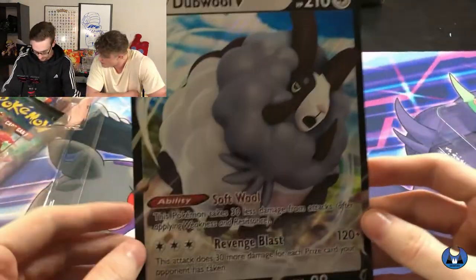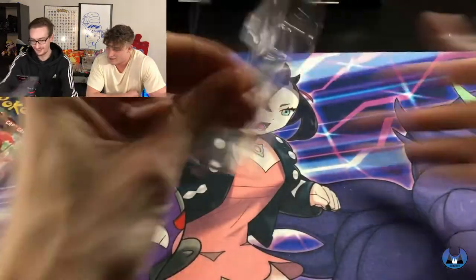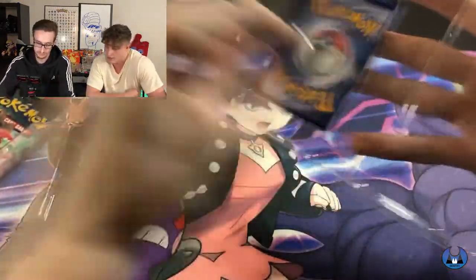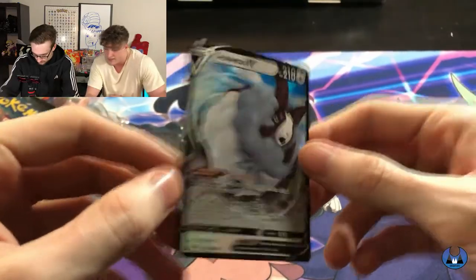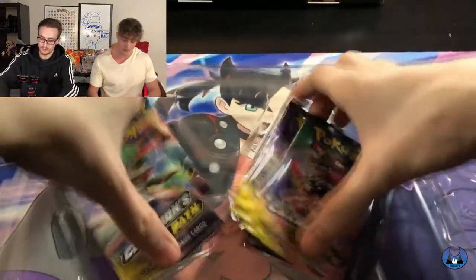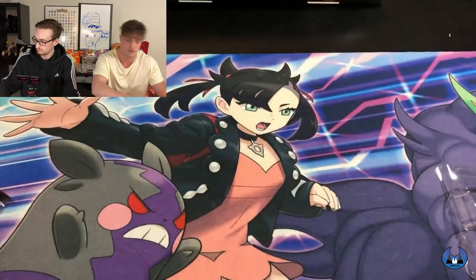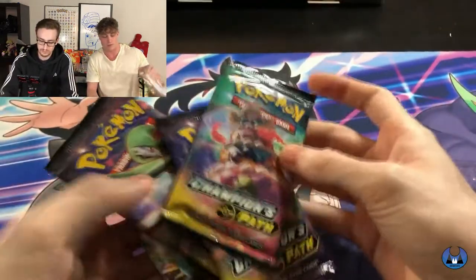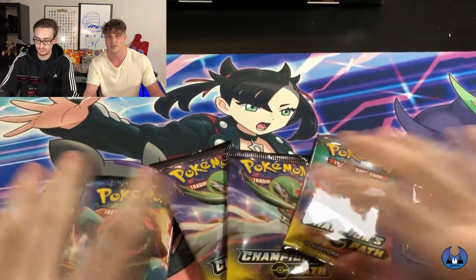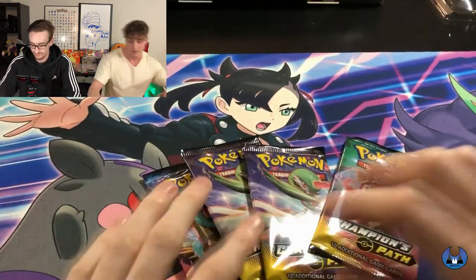Inside the box you get the jumbo double V card, which you can actually play, plus the smaller version, and then four packs of Champion's Path. With Champion's Path you can get the Charizards — the shiny Charizard and the rainbow Charizard — plus a few other really good pulls in the set. If we hit any of those Charizards, we make our money back no doubt.